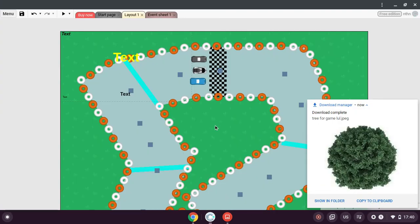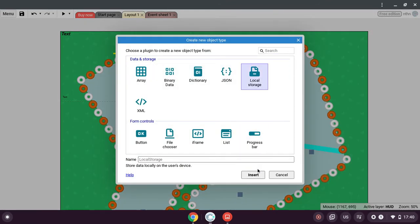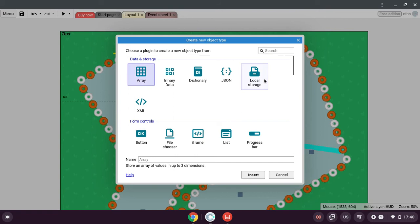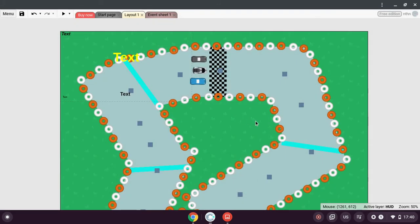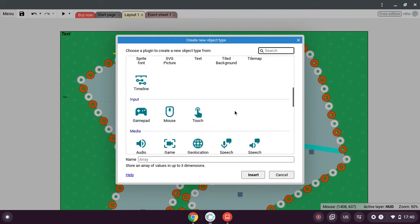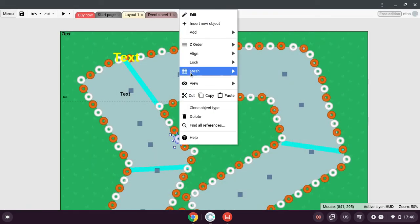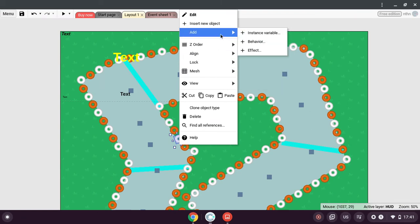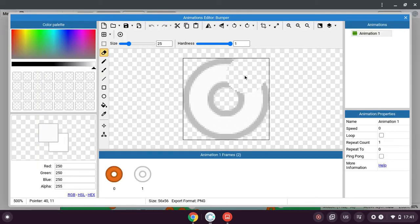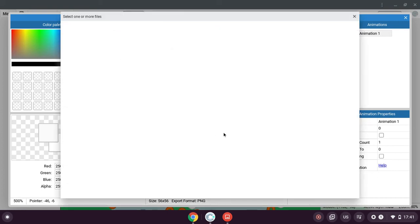What we're gonna do now is insert a new object. Instead of these being regular boring old circles, I'm gonna make them trees.